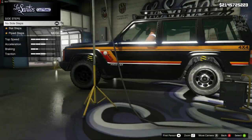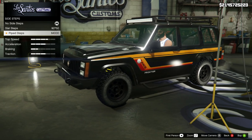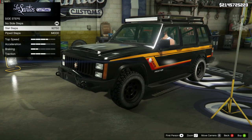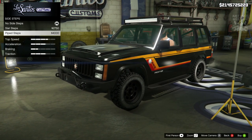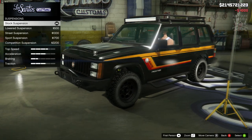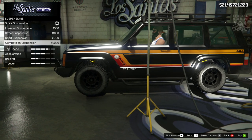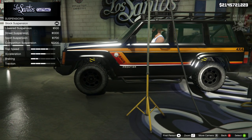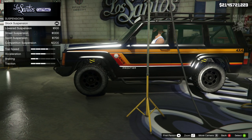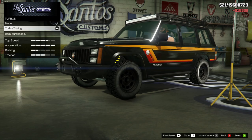For side steps we only get two additional options: the slat step and the piped one. For the era of the car I think piped is the way to go. For suspension, I'm not going to change it because it's an SUV and it looks awesome as is — even though it doesn't drop too much, I still think that's too low, so stock suspension height is perfect. Then we're going to get a race transmission and turbo tuning.